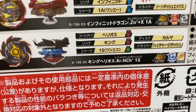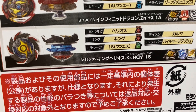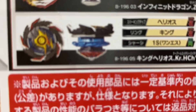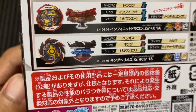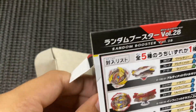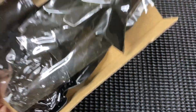Ini ialah part untuk hari ni, Bey B196 05 King Helios. Inilah part dia, korang boleh tengok dari tepi - ini yang akan kita buat kejap lagi, ini yang akan kita unbox, dan ini yang akan saya tunjuk dekat korang. Tanpa tunggu lama, jom kita 3, 2, 1 - go shoot!